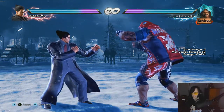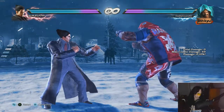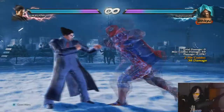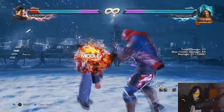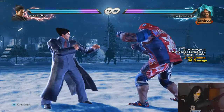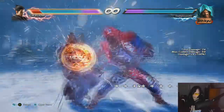Marduk's punish game is quite weak, so you have to really keep an eye out for punishes. Usually with punishes you'd do down-forward 4-2, which is a natural combo — that's a bigger punish. His main punish is probably down 2-4, which does 36 damage. I think it's a 12-frame punish — you just have to fish for punishes.